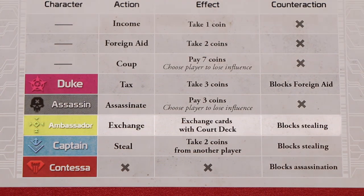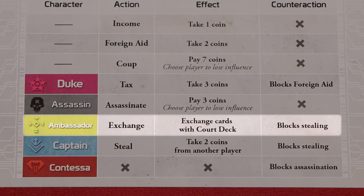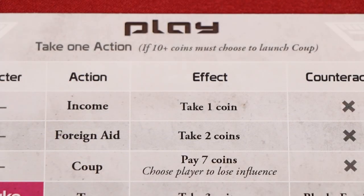Finally, we have the Ambassador, who has an Exchange action. This allows them to take two random cards from the court deck. They can then exchange as many of these as they want — including none of them — with any other cards they have face down in front of them. Once they're finished, they'll still have two cards in hand that they'll then return to the deck to be shuffled in. You'll also see that a player can claim to have the Ambassador, like the Captain, in order to block a steal action that is being attempted against them.